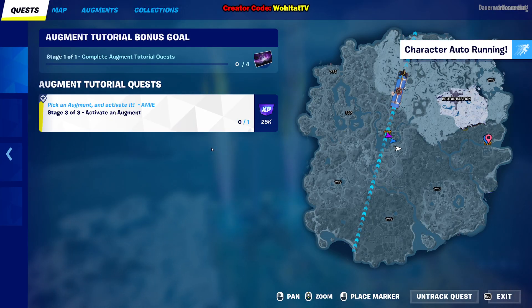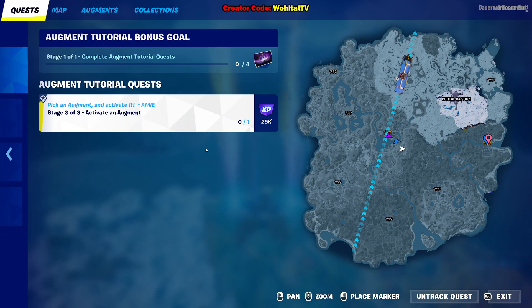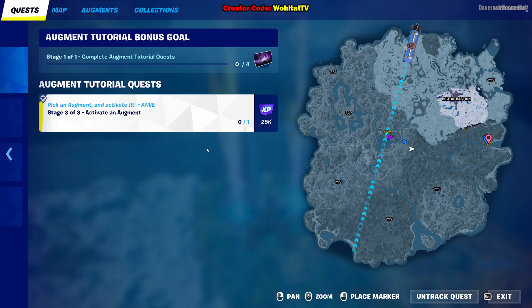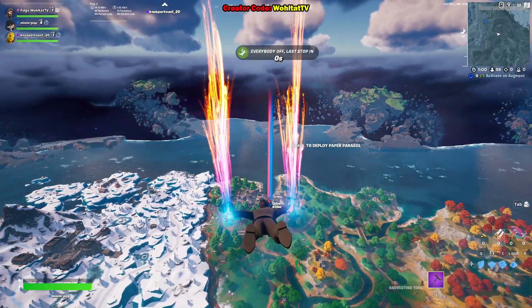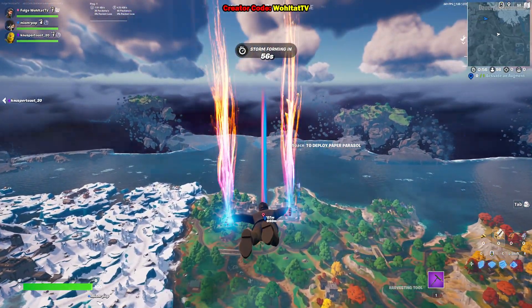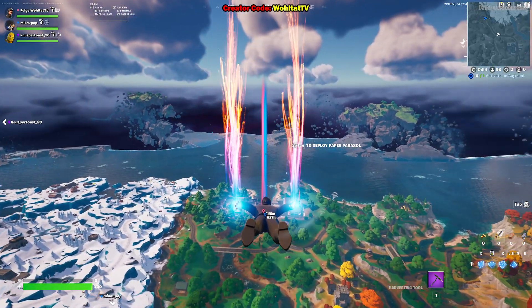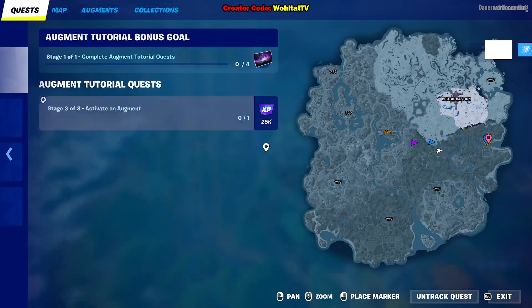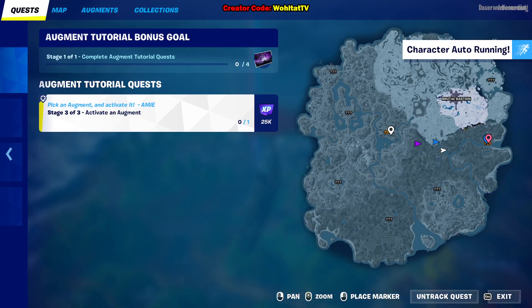Hello everybody. Activating an augment is one of the new challenges, one of the new quests in Fortnite Chapter Four Season One. It's one of the augment tutorial quests. In this video I'm going to show you how to find augments, where to find augments, and how to activate an augment. Augments are flags — it's basically capture the flag in Fortnite. You will find these flags in the main locations.